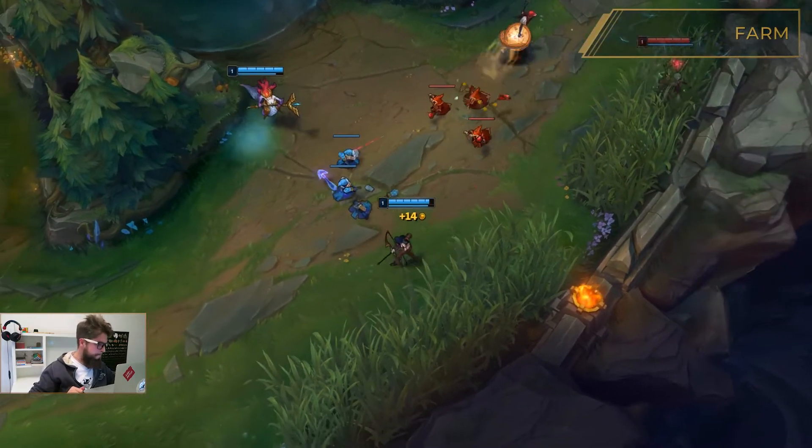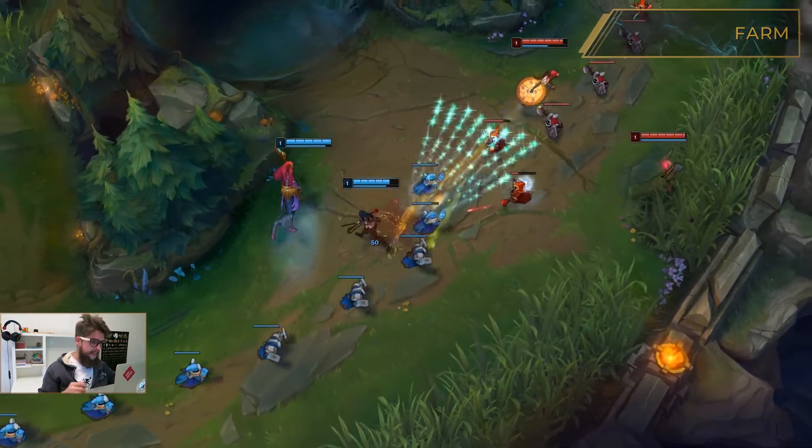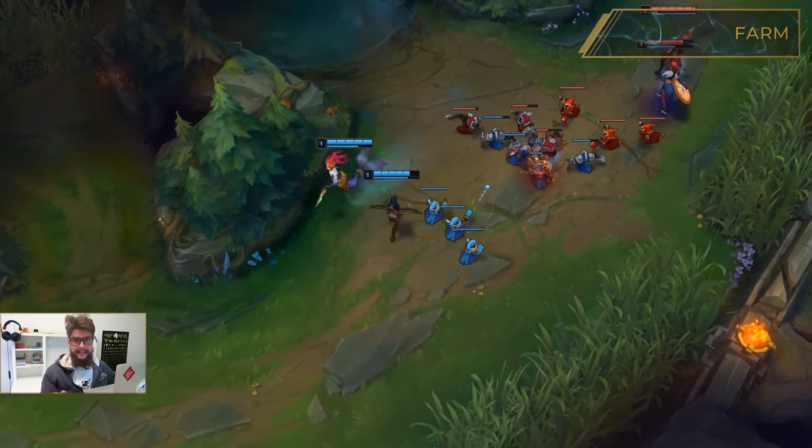The first category here is farming. This shows you how well you last hit minions and neutral monsters. It also takes into account your gold advantage over your lane opponent, as well as your overall gold advantage as a team against the enemy team.